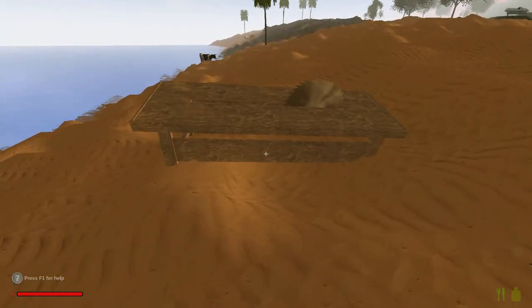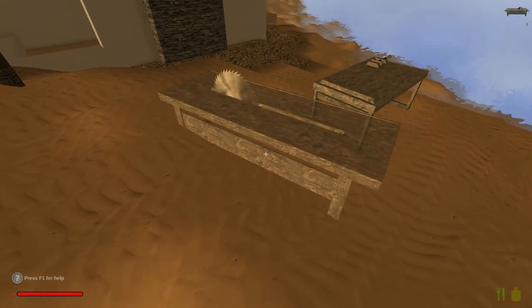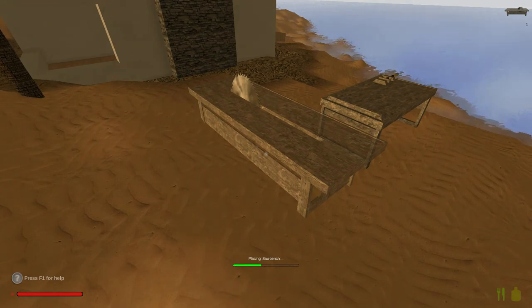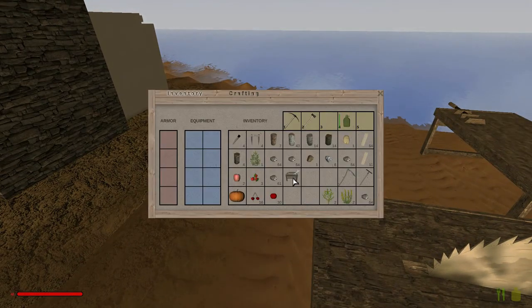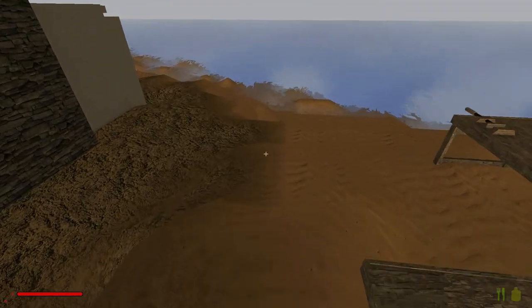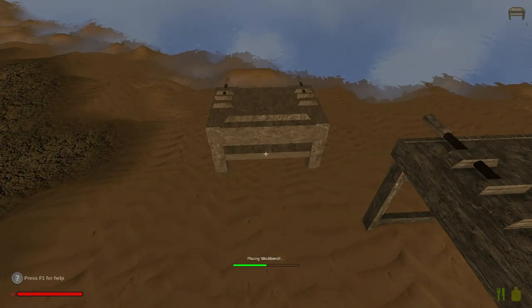Someone commented just recently saying you don't need shears to get wool from sheep — all you have to do is go up to them and hit your action button and it'll shear them for you. So for now we don't need shears, and that's pretty cool. I will definitely go do that so we can have a bed in our new house. It looks like it's also getting dark, speaking of beds, so I'll place this down and we will go get some sleep.